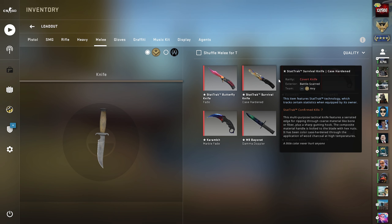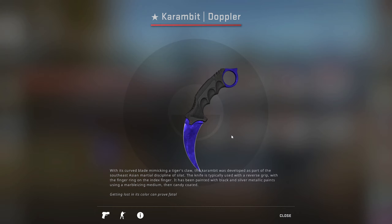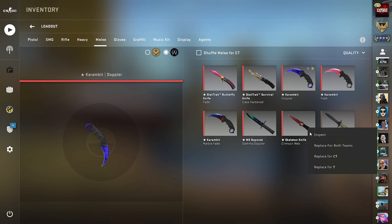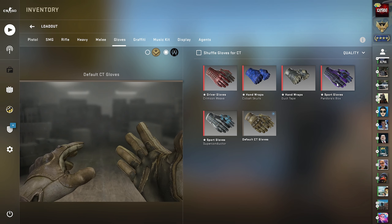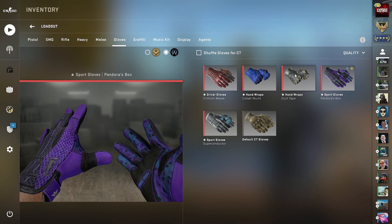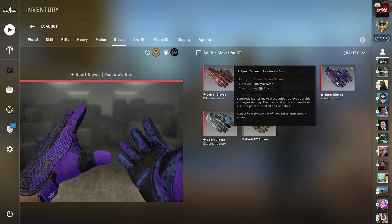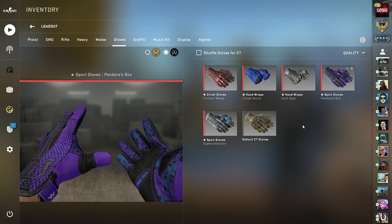Now we have the melee weapon — the knife. We're going to go for a different setup on each side. For T side we're going with the Karambit Sapphire. For CT side I'm really split because I like the Butterfly Knife Marble Fade, but I also want to try a Skeleton knife — so we're going with the Skeleton on CT side. For the gloves it only makes sense to use the Pandora's Box because the other pairs are basically all field tested. These are basically the Rolls Royce of CS:GO gloves.